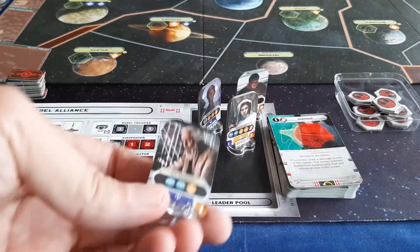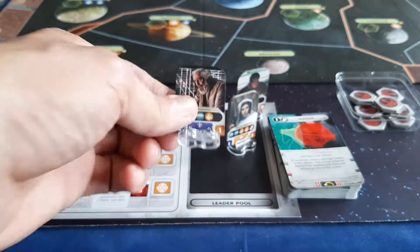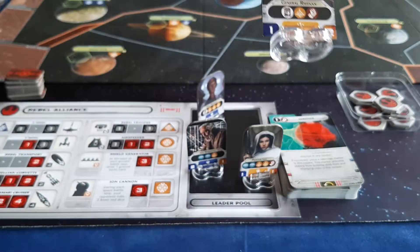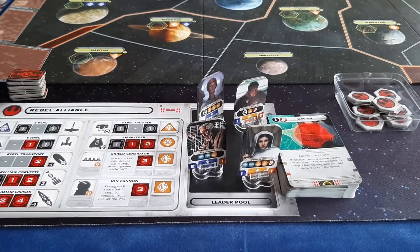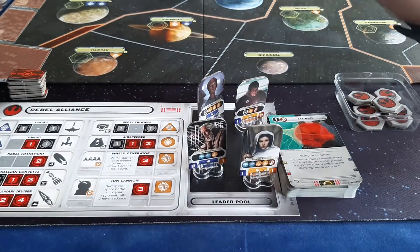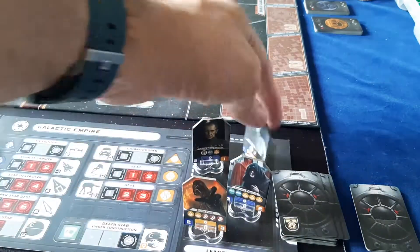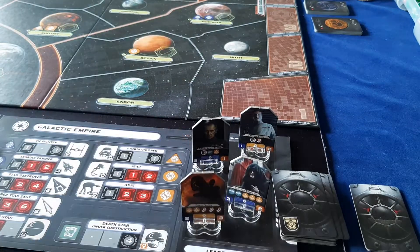Each faction will take their starting leaders and place them in their leader pool. For the rebels, these are your four starting leaders: Jan Dodana, Princess Leia, Mon Mothma, and General Raiken. Your starting leaders are the same in every game, and how you differentiate them from the other leaders is they do not have the recruit icon. The imperial starting leaders are Darth Vader, Emperor Palpatine, Grand Moff Tarkin, and General Taj. Your starting leaders will not have the recruit icon.